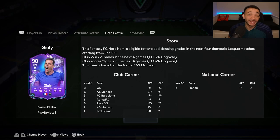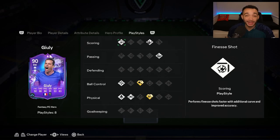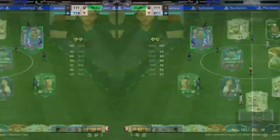For playstyles, he has flair and acrobatic — not too impactful honestly. But he also has finesse shot, dead ball, whip pass, technical, quick step, and relentless playstyles — those are the good ones. We're going to be playing him on the right-hand side in a 4-2-3-1 in this team. Let's see how he plays.